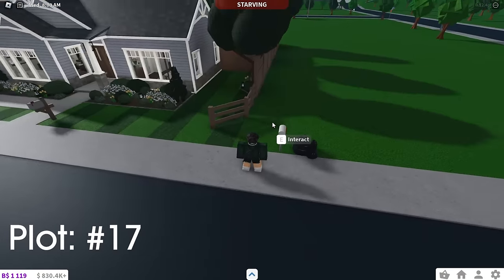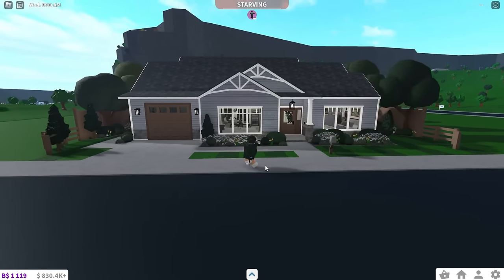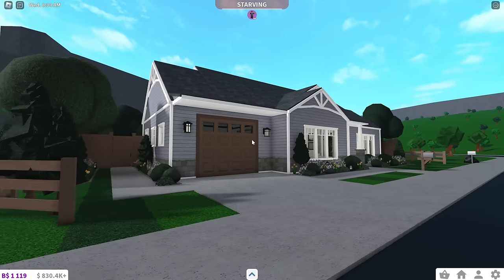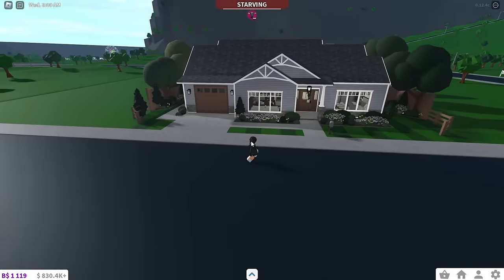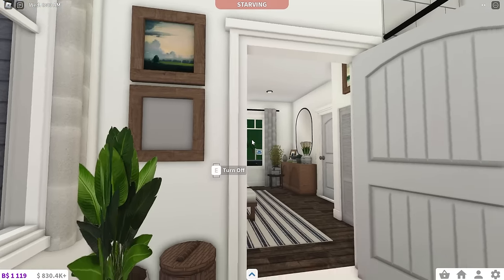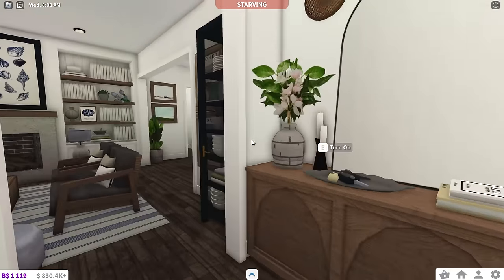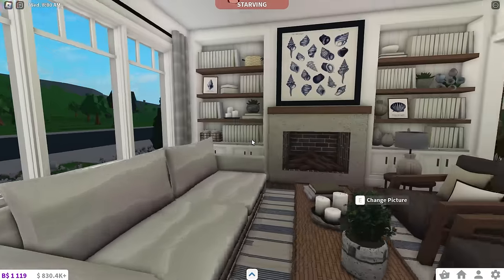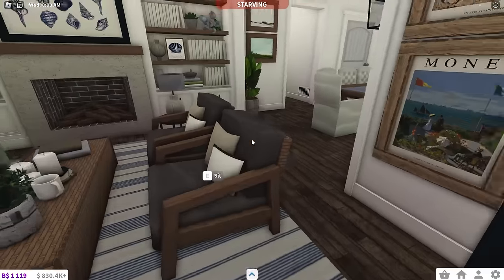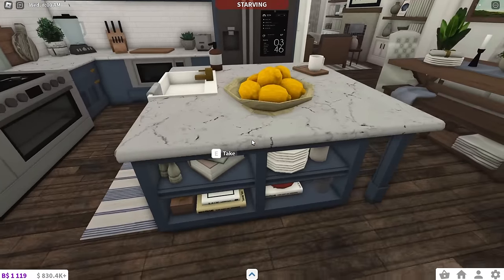We're almost through all my plots, but this is plot 17 — the Peaceful Living starter house renovation. Honestly, this is one of my favorite builds I've done. It's just very complete and well done in my opinion. Well rounded. One of the decals got deleted, which is unfortunate since I reused decals. But I really liked how this house came out — it's just very clean and done. Well done overall.